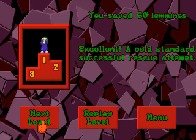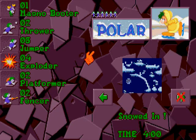Next we head on to level 8, which is Snowed In. They give us a Magno Booter - that's the first time we've had one of those. Basically you have magnetic boots, you can walk up slopes and down slopes and even walk on the ceiling.